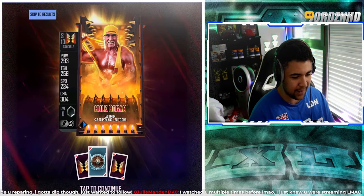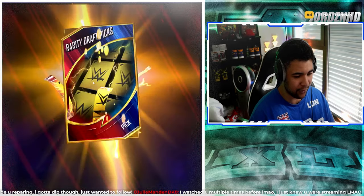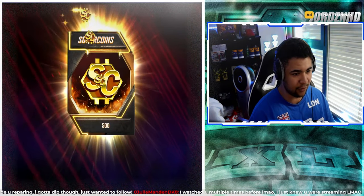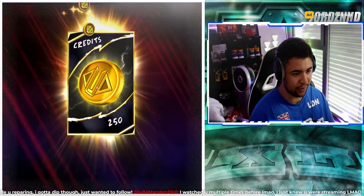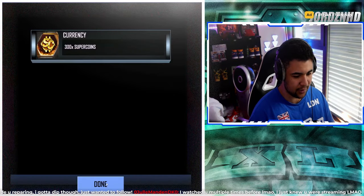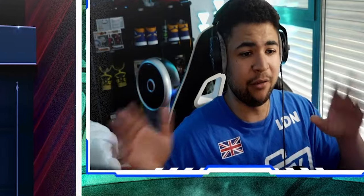Then we get the pro Rhea Ripley card from the battle pass. Then a gold pack with nothing but tundras and crucibles, another pack with tundras and crucibles for leveling fodder, an RDP pick, a pack with a noir and a crucible, another 500 super coins, another 250 credits, a bronze pack with nothing but noirs, another 300 super coins, and then the 25 pick. That's all the rewards from the battle pass claimed.